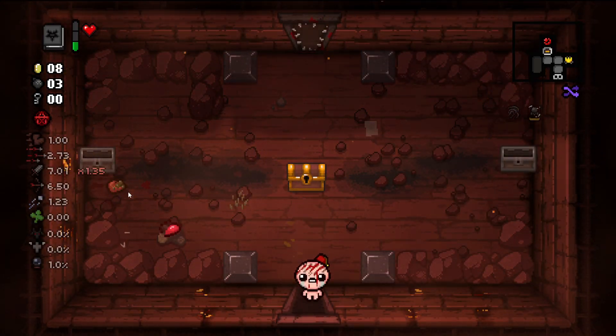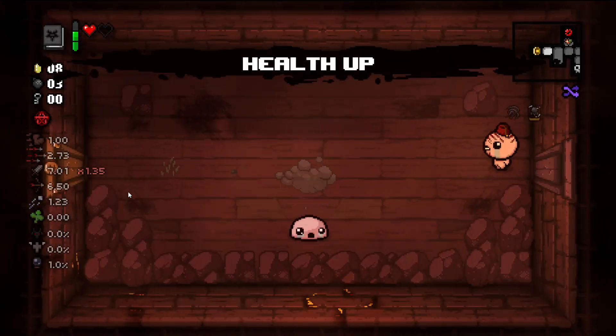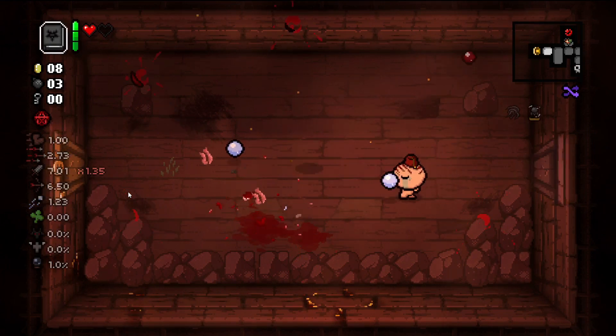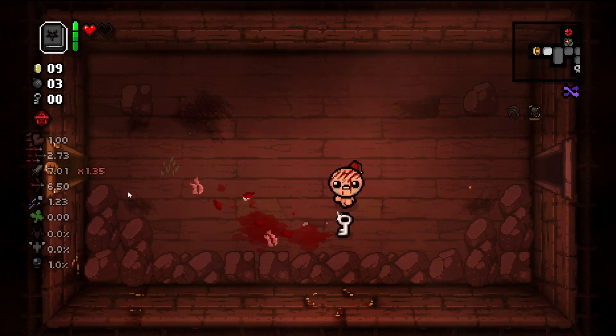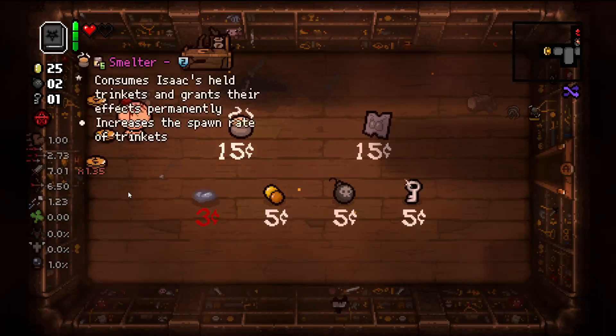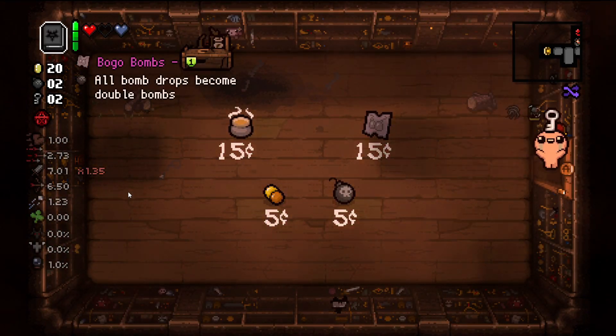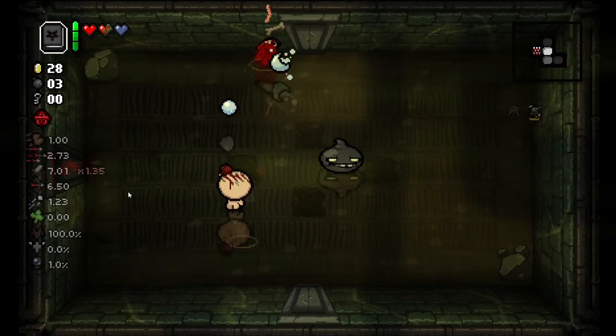Rotten. I'm actually not taking the rotten heart. There it is, now we can take the rotten heart and also we don't need to be scared anymore. Let's see what's in the shop for the soul heart. I want to feel safe and let's take a key. That's the first stage done.